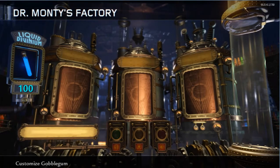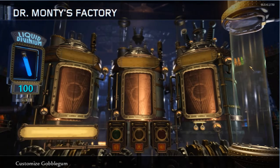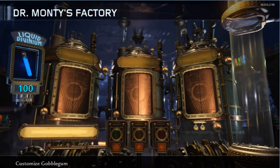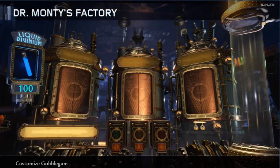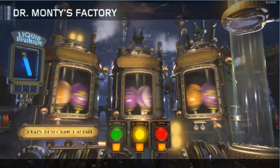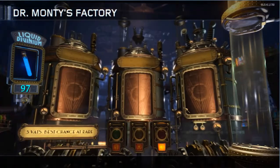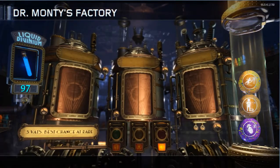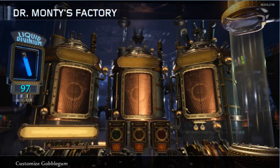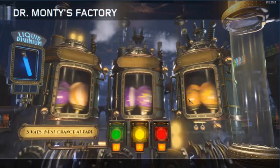You'll notice when the gum comes down the tube that they fall differently every time, even though it's the same script. I put a delay that'll offset them each time you spin it, so they'll fall a little different. The tube's already there, so it'll actually come out of this part and go down in here. I did my best to make it look like it's behind the glass — but if you watch the gum, they won't be the same every time they come down.